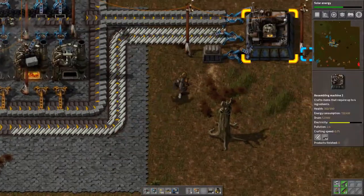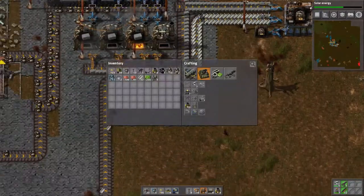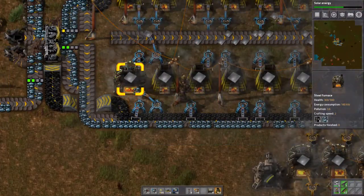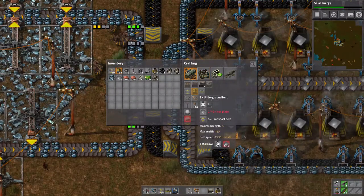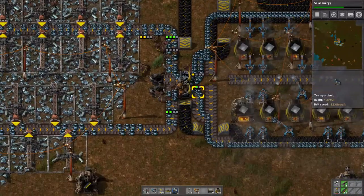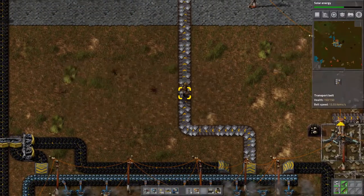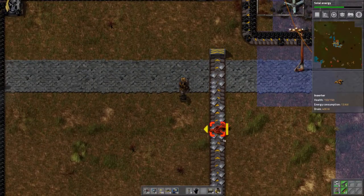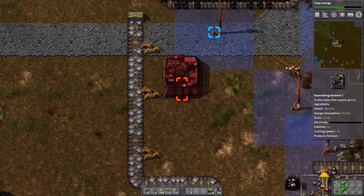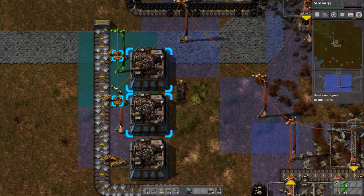We're making steel furnaces like a champ. What do I need for bullets? Oh, just steel plates. I can do that over here. Yeah, hopefully these are measured out correctly — and they are. Marvelous.